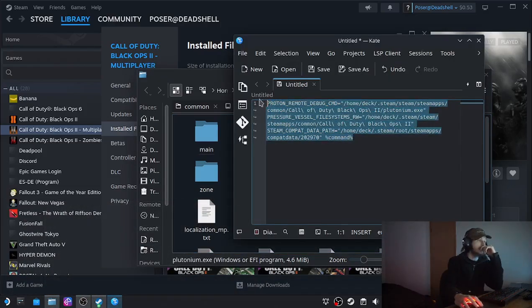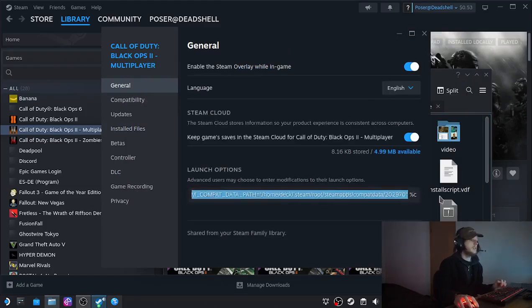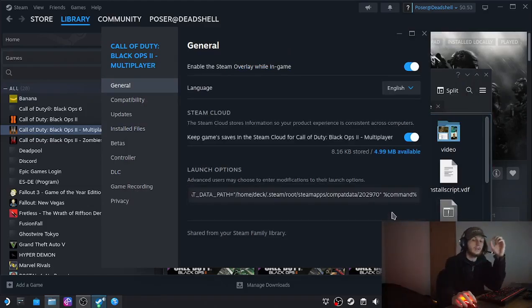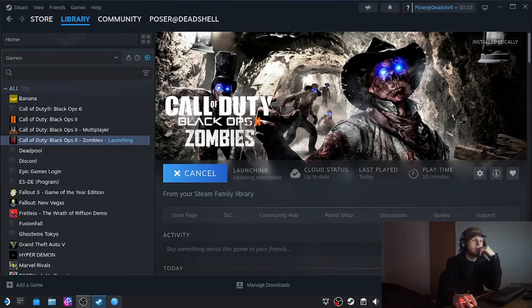Now all you have to do is copy and paste this launch command into multiplayer and zombies. Essentially, the command is telling it that you want to launch Black Ops 2 multiplayer or zombies through the Black Ops 2 prefix, not the multiplayer and zombies one. I have no idea why they separated it into three different prefixes, but you just copy and paste that into multiplayer and zombies, open it up, and it will not launch multiplayer or zombies directly — it will just launch the Plutonium launcher.